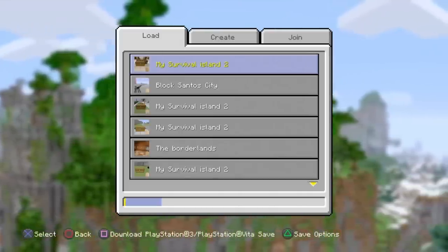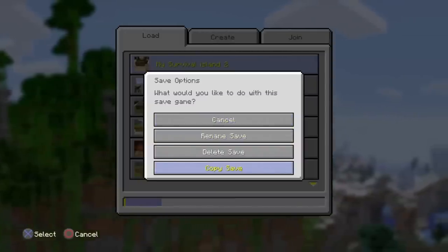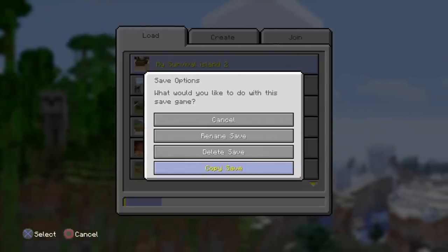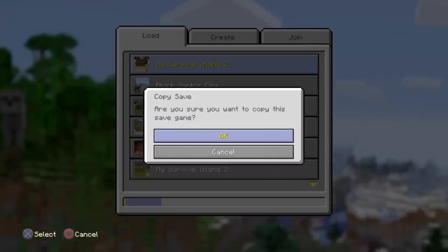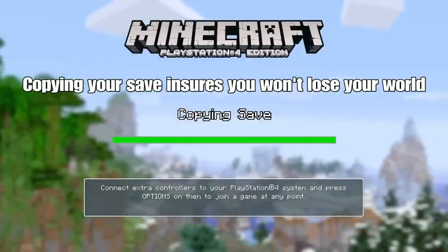This is the part where you really want to listen. If you're on Xbox One or PS4, you can copy your saves — and this is why the glitch only works on those platforms. I don't think it works on Xbox 360 or PS3, so don't try it there. You're going to want to copy your save, because if you do the glitch wrong the world could potentially go corrupt.